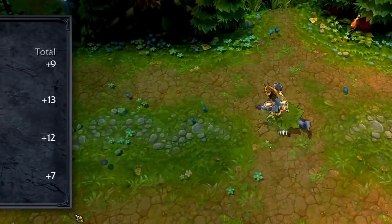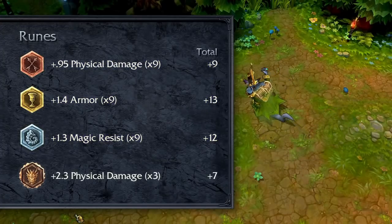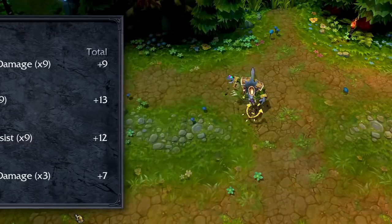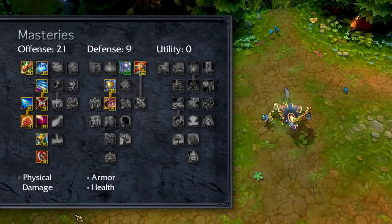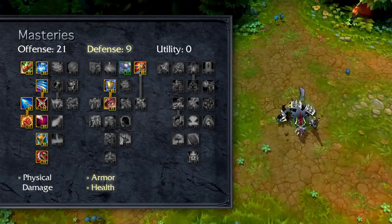I recommend building Twitch as a squishy damage dealer with some resists to survive early fights. For runes, try flat attack damage marks, flat armor seals, flat magic resist glyphs, and flat attack damage quintessences. Try 21-9-0 masteries, taking all the physical damage increases in offense, plus armor and health in defense.